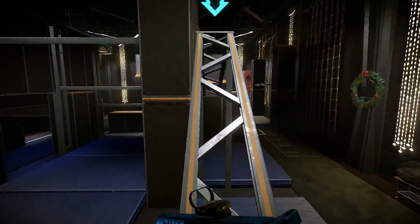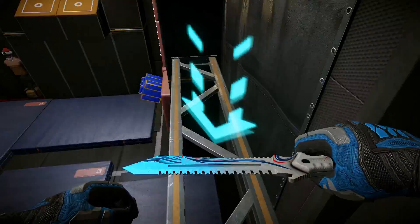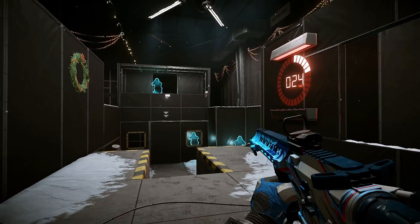The gym offers tough challenges. We focused on a very difficult walkthrough, but the kill house — or as it's called the training course — is more interesting. Here you'll be able to improve your reaction and accuracy.